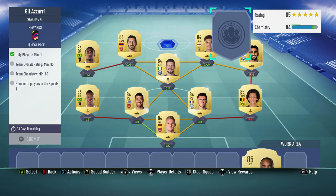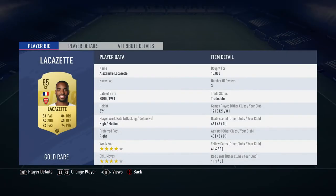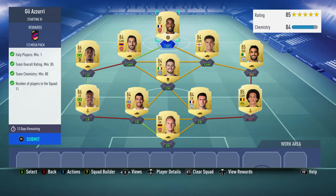The final player is Lacazette — make sure you get him as 85-rated. Bought for 10,000 coins, he plays for Arsenal in the Premier League and is French.